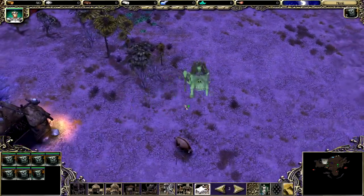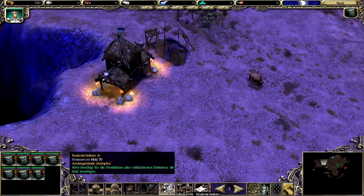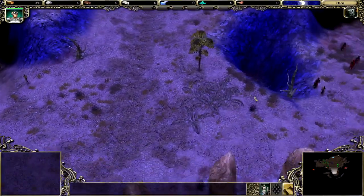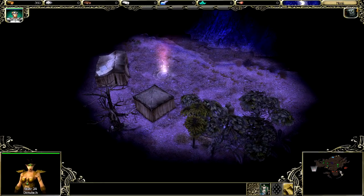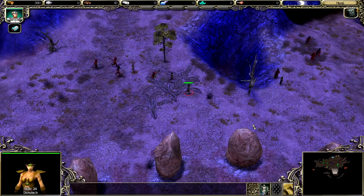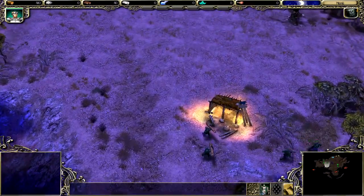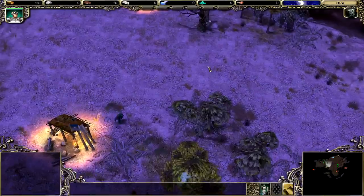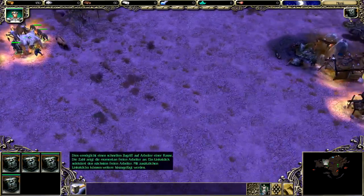Jetzt eine Schamanenhütte. Und Zwinger, sobald wir das erste Heißen haben. Sobald wir das erste Heißen haben, dann können wir das erste Heißen werden. Also was heißt Zwinger und Keiler? That building is ready to go!